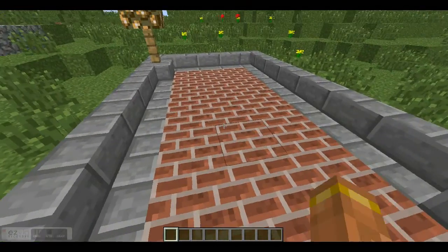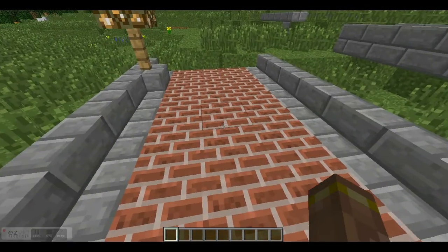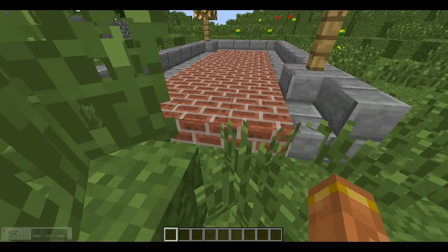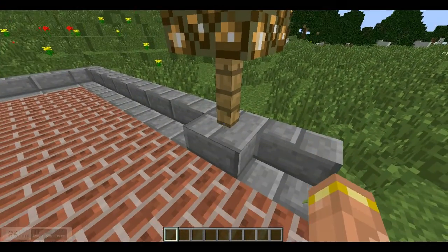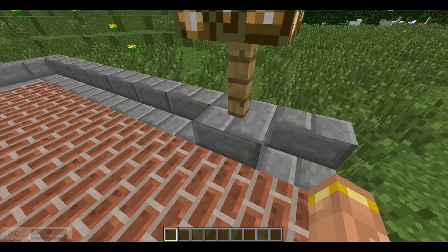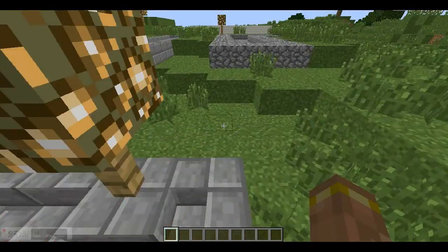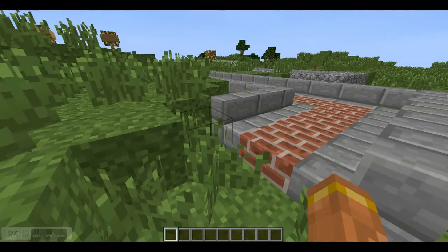This one is also time consuming, and kind of a little bit expensive, because you have to go get clay for these bricks here. But what it is, it's just stone brick stairs with a slab of brick. And then I just have these little glowstone posts — kind of like lanterns — situated on stone brick blocks. This one is time consuming and kind of expensive, because clay isn't necessarily the cheapest or easiest resource to get in the game.